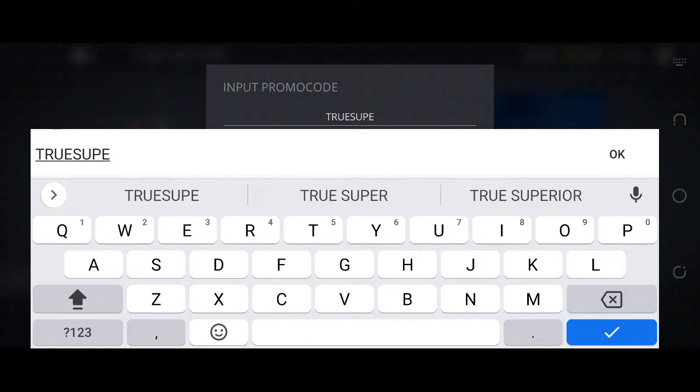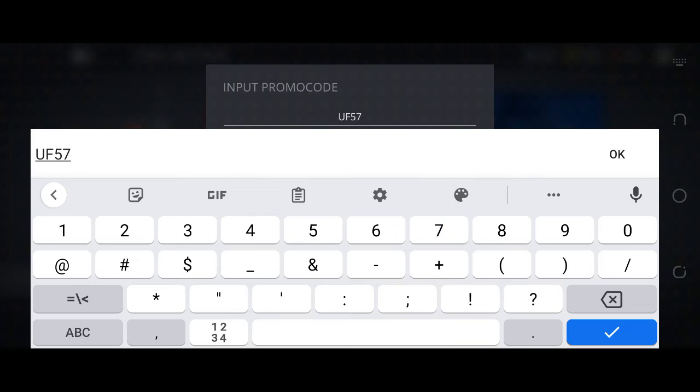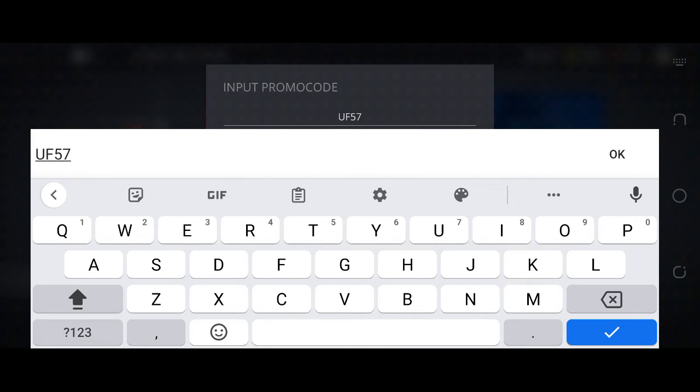After adding the code correctly, click on the tick button below and then click on the redeem button to get the free rewards. Now we move towards our third and last promo code of today's video for Shadow Fight 3. This code is also in capital letters. Our third and last working promo code is: U F 5 7 H Y F Z. Must write the code in capital letters, otherwise you will not get the free rewards for Shadow Fight 3. After adding the code correctly, click on the tick button and then click on the redeem button.